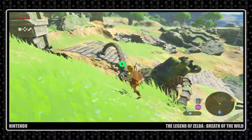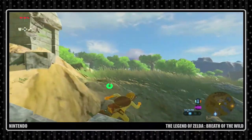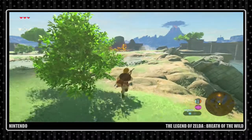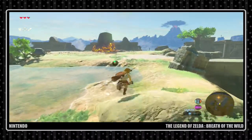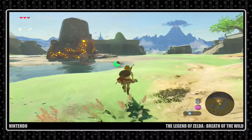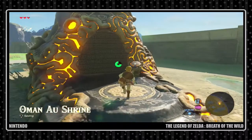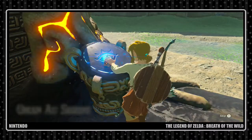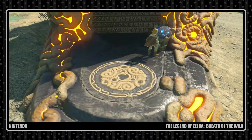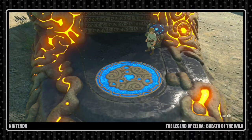Sorry Link, we ran out of stamina. I'm pretty sure you can increase that — I feel like you get more hearts too. Figure out how to do things, that's all. I like his running animation, it's like he's on a mission. Let's do this. First shrine — first of many. I think there are like over a hundred of them.